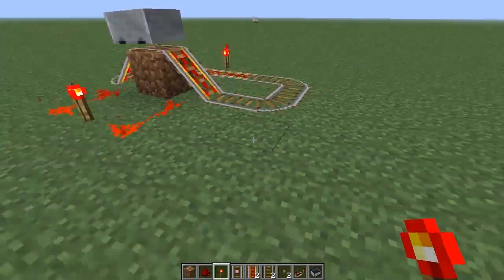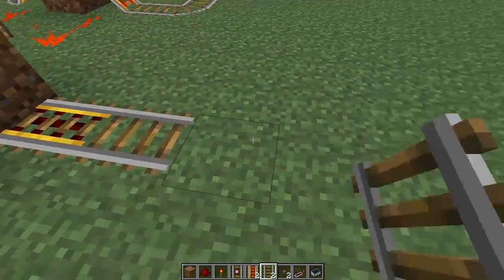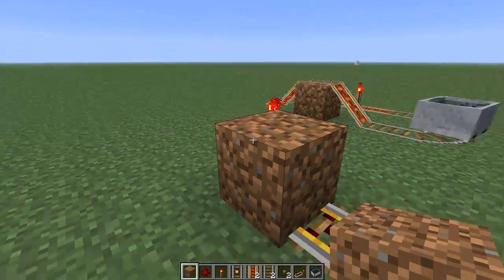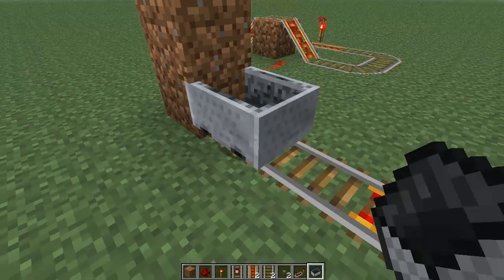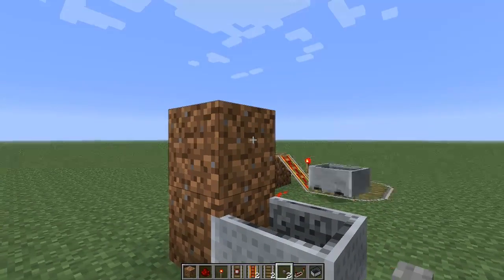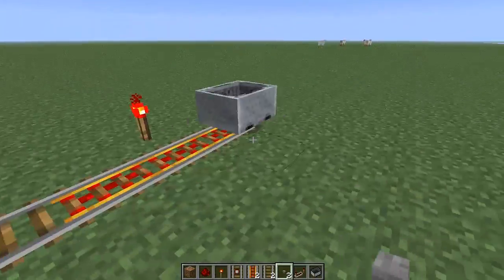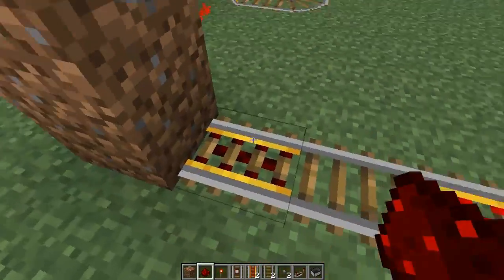The same sort of thing also applies — you can actually power a minecart on a flat if you do it like this, which I often use when creating Redstone stations. So if we put a minecart here on this unpowered track, because it's against a block — I don't know why this works — but if we power the Redstone rail, the minecart will actually start moving away from us. That's a nice little bit of information to keep.